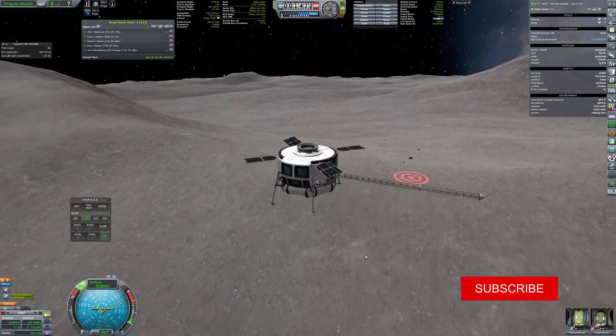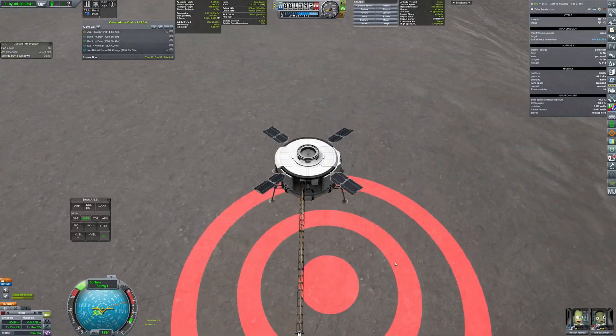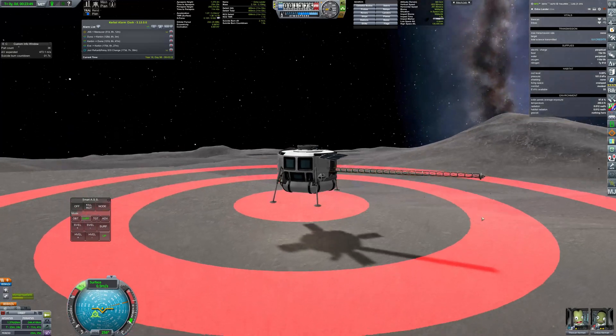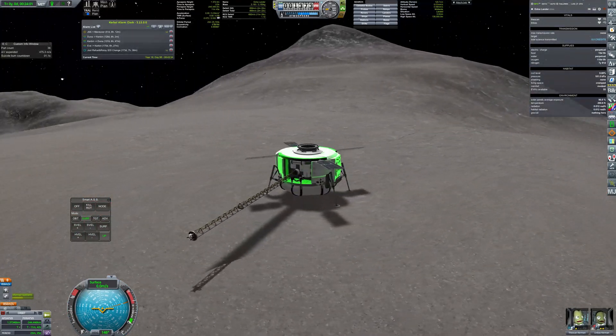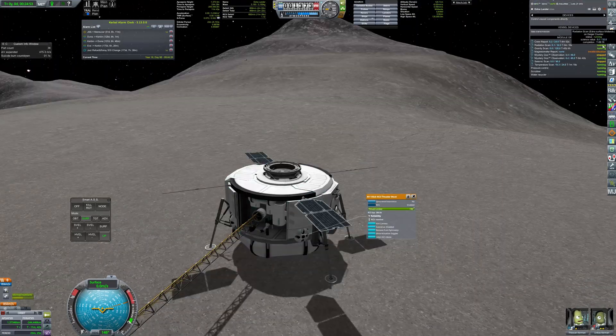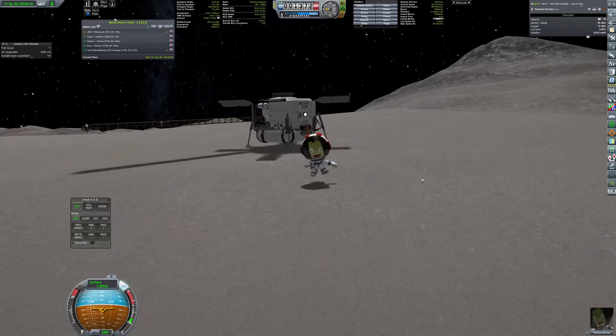Linbus Kerman has decided to put the craft down on the edge of a huge crater, probably because of the view. And here they are — first steps on Edna's surface.